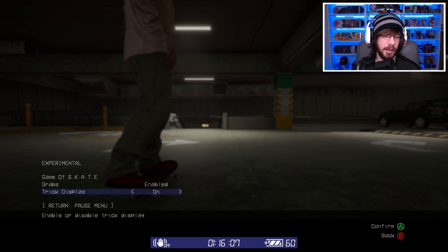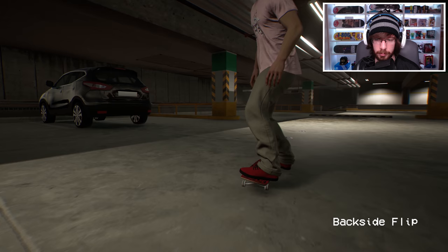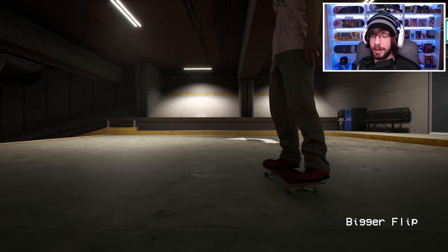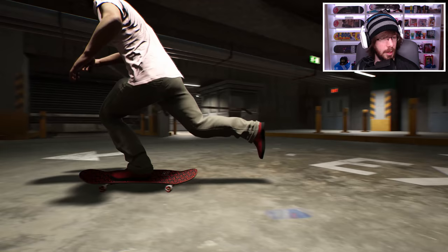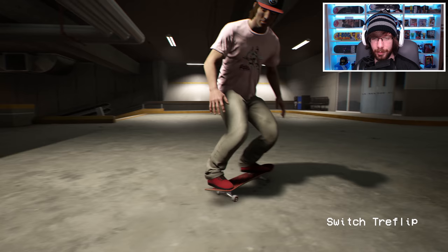They also added a trick display, so for those of you that wanted that, you now have it. Let's see how correct it is. A tre flip — it says tre flip, nice. What about a backside flip? It actually says backside flip instead of backside kickflip. What if we do a bigger flip? It says bigger flip — that is so sweet. What about a big flip? It does say big flip. How about a ghetto bird? It says modern ghetto bird.